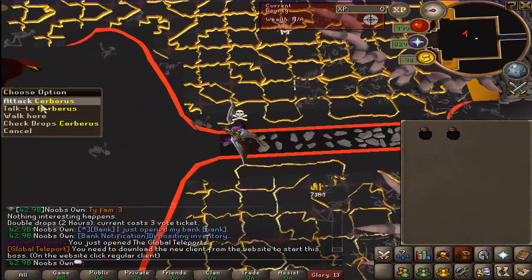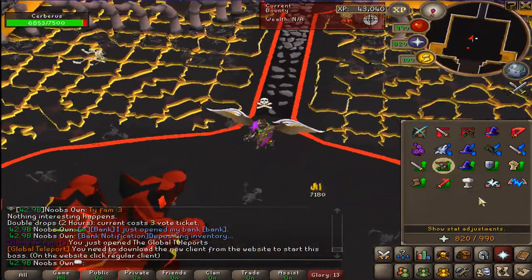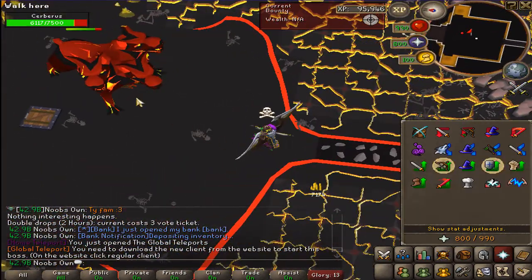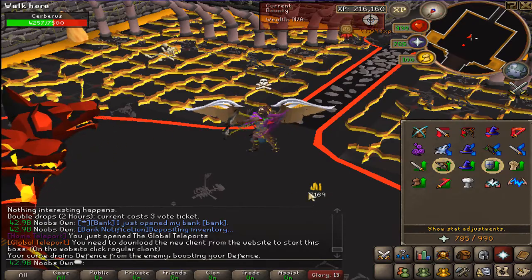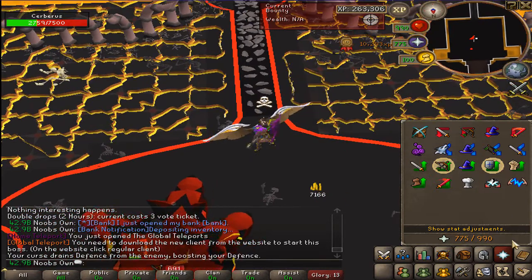Just before we start, I bought myself a double drop item which you can get from the loot store. It will double my drops for the upcoming two hours. As you can see right here there's a counter counting down with the seconds I have left on my double drops. Hopefully we can get some loot.